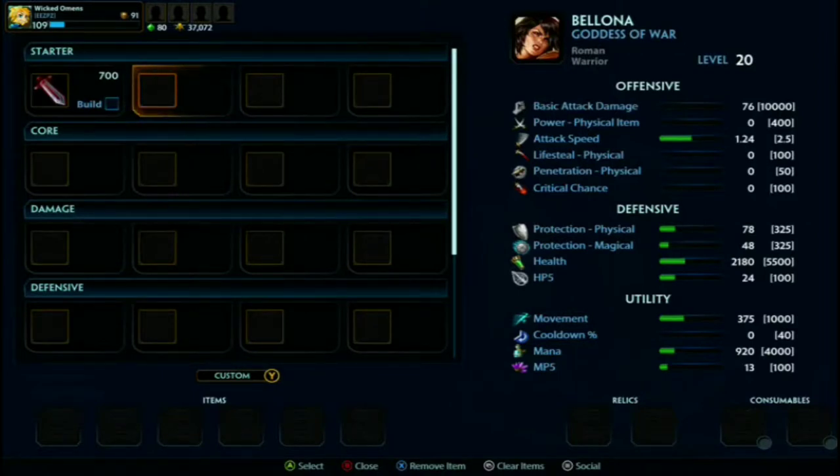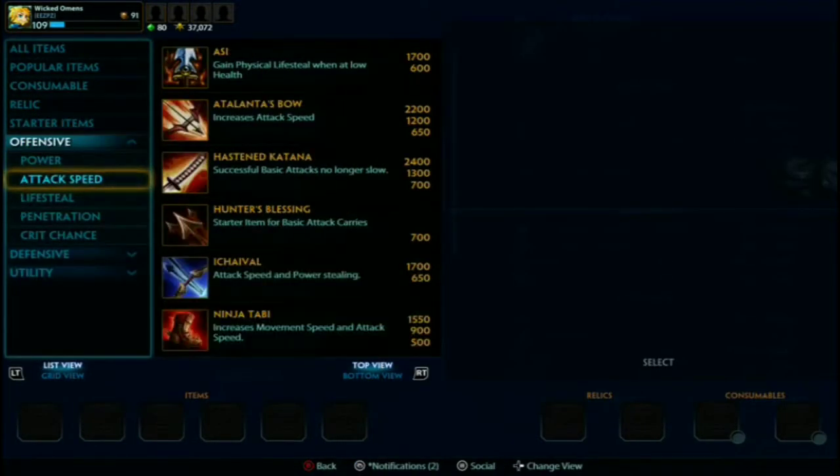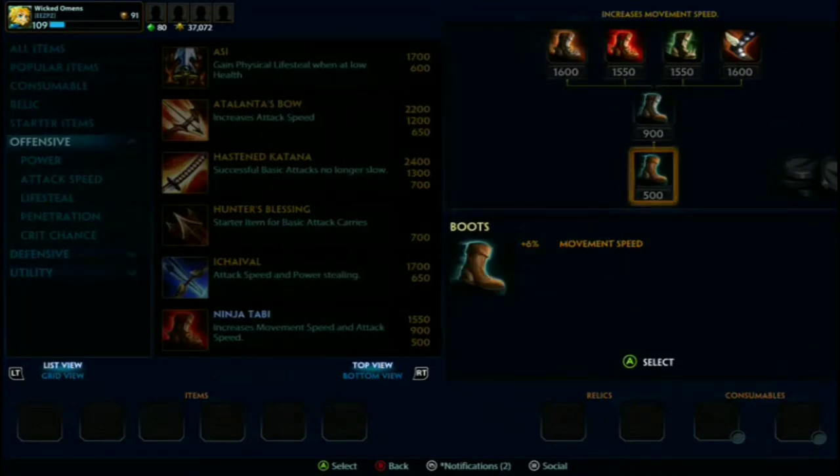In this new meta I don't like to go tier one boots. In older metas I liked to because tier one boots give you six percent movement speed for 500 gold, and that's not really cutting it in the meta right now.